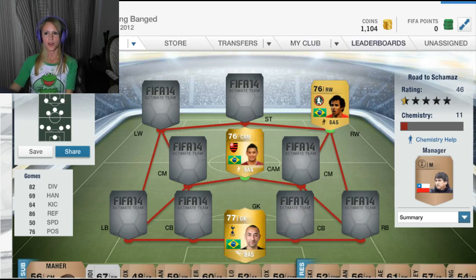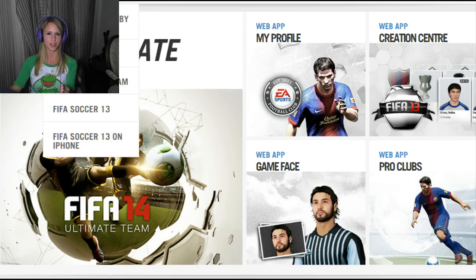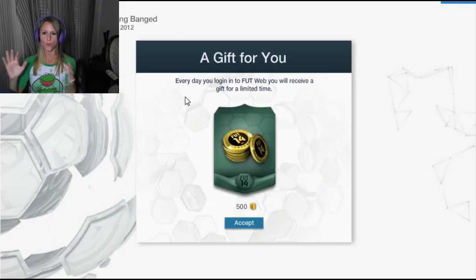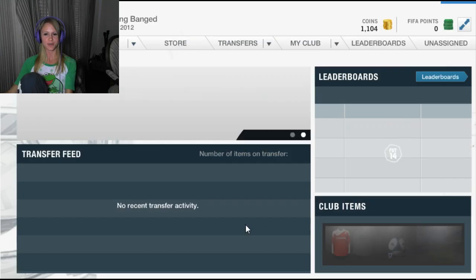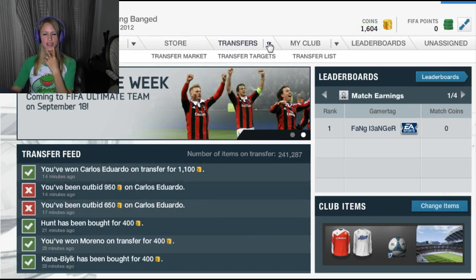Apparently if we log out right now and we log back in, we're going to get a gift. So that's what I'm going to do. I don't want to give you all my information, so I'm going to have to cut real quick. All right, we're back here. What do we get here? We get 500 coins! I'll take that. Our gift for the day was 500 coins. Pretty excited about that. That's going to give me more of a possibility to trade.